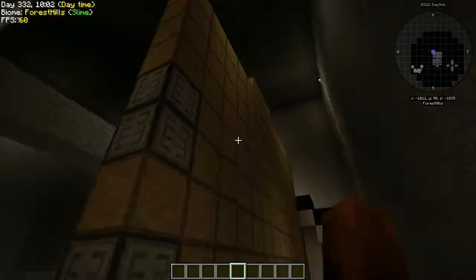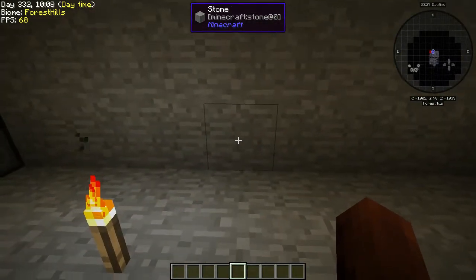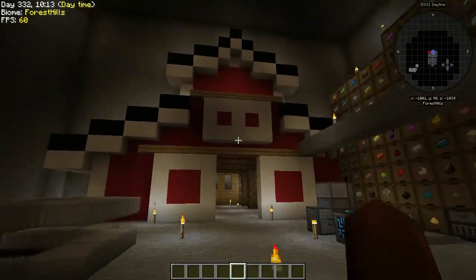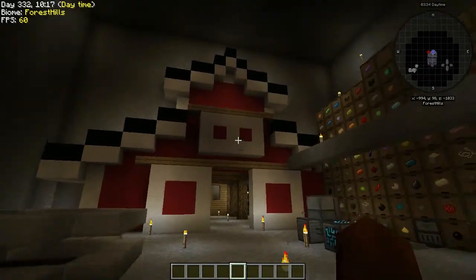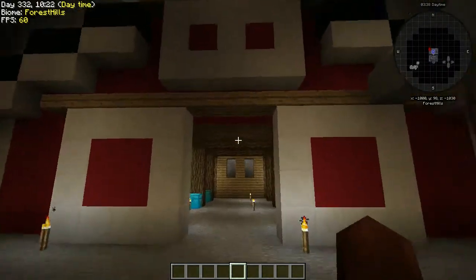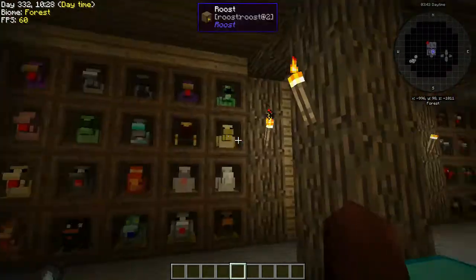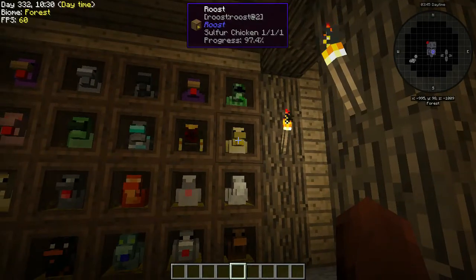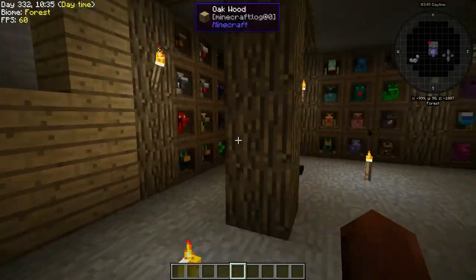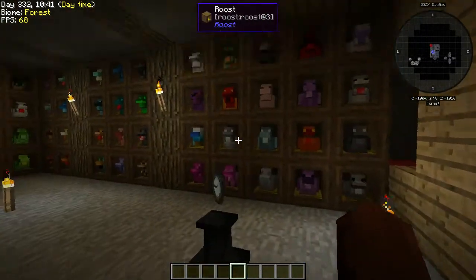We have a path that goes over that way, but we didn't dig all this out. Here's what I wanted to show you — this is going to be for our chickens. If you look over here, kind of ugly, but that's going to be our little farm. In here is our barn, and I have all the chickens in here. These are just level one chickens, but I wanted to see how they fit.